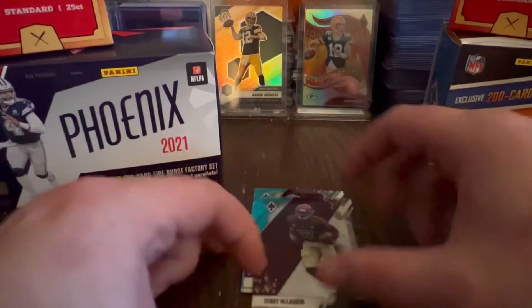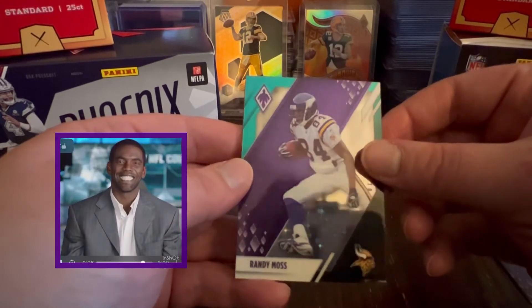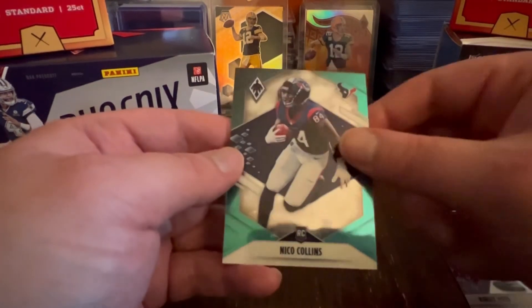Let's see who the next guy is. Next card is going to be Randy Moss — straight cash homie — looking nice on that purple and teal. Last card is going to be Nico Collins, rookie.